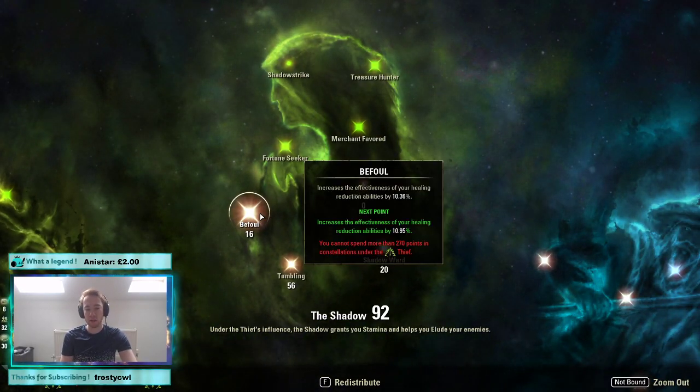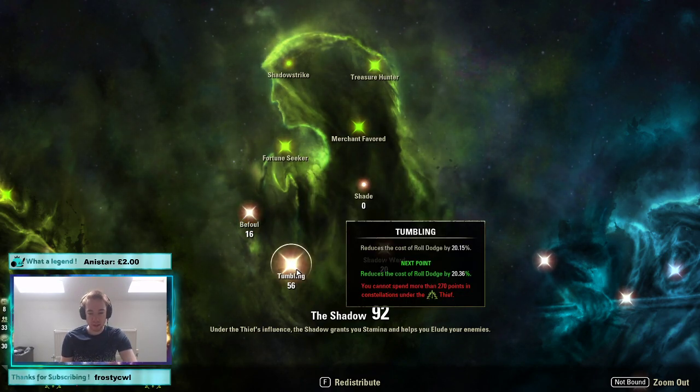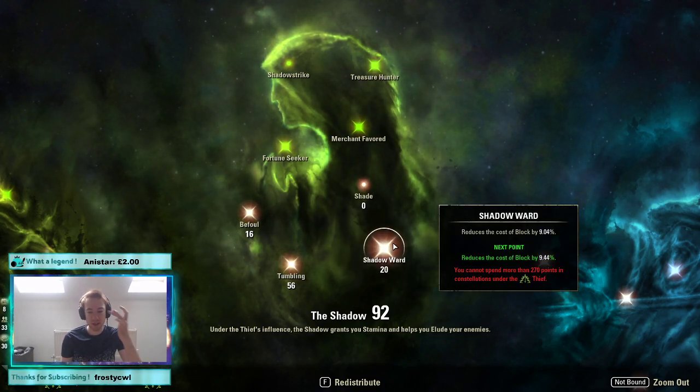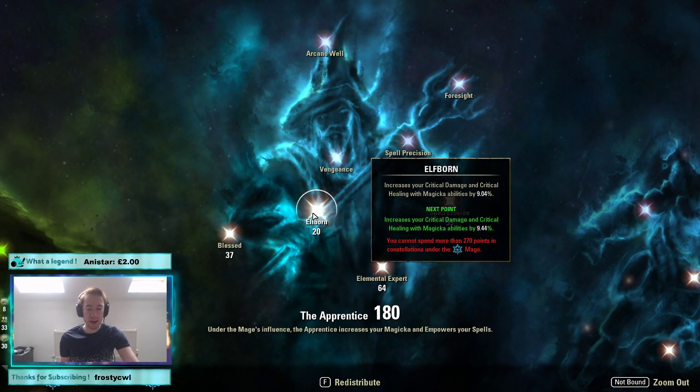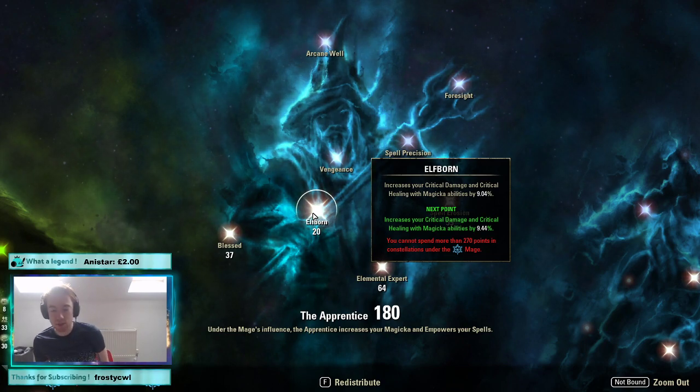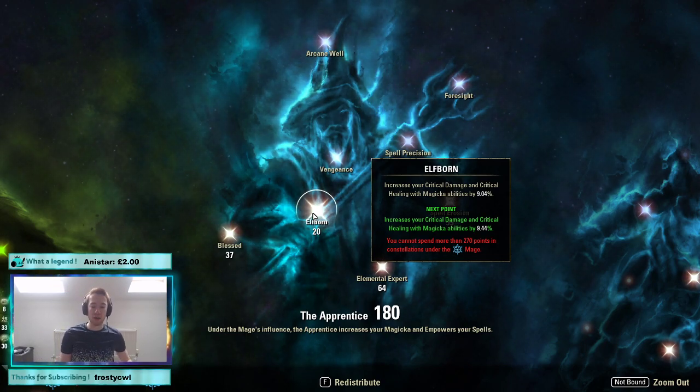16 in Profilé puts you right on the sweet spot for a 33% defile — very tasty. 56 in Tumbling for roll dodge, and just 20 in Block since we're mostly going to dodge rather than block. In the blue tree: 37 in Blessed increases healing decently. We can't cause critical damage because of Malakath but we can still crit our heals, so quickly scaling up to 20 points in Outborn is well worth it. Going as high as 40 would be excessive.